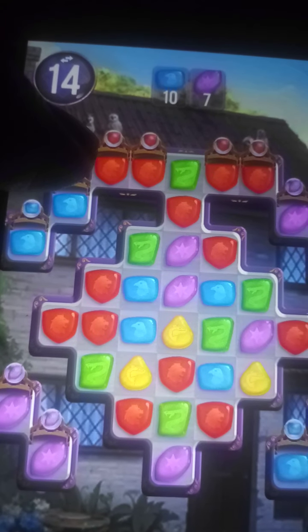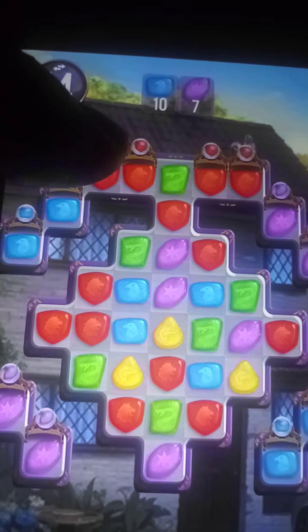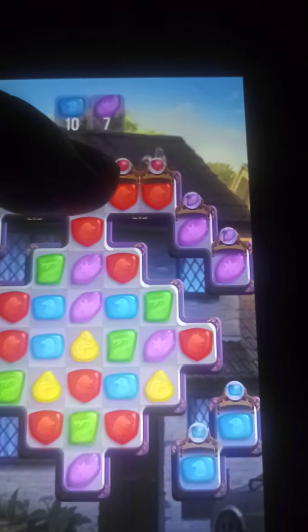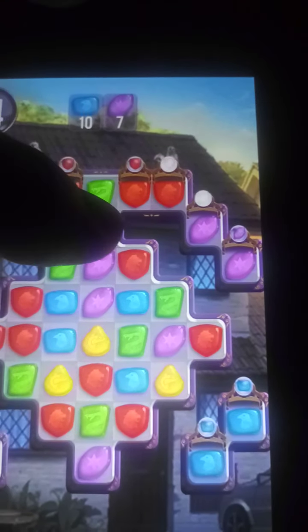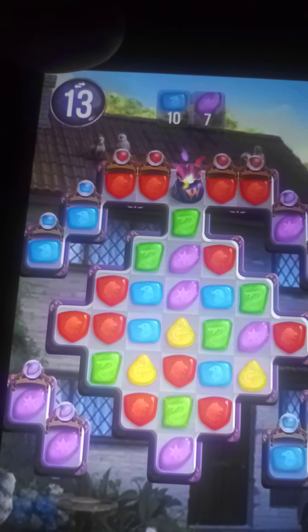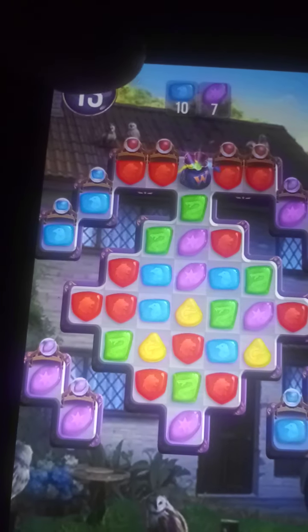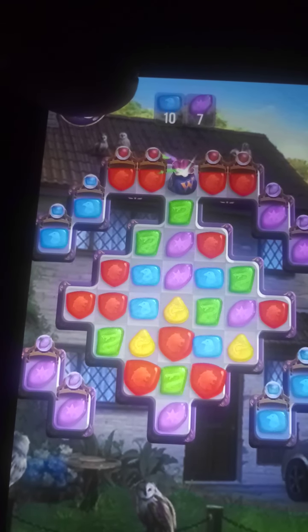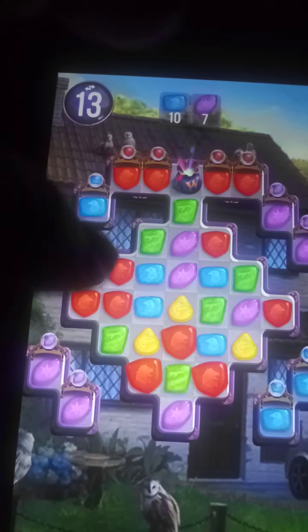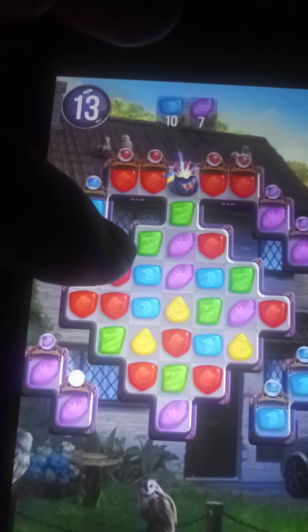That one wasn't me, you gave it to me anyway. What would I do? I got 14 moves. I need seven purple and ten blue. Well, I'll try to pick the bag at the top. Damn, purple and blue.